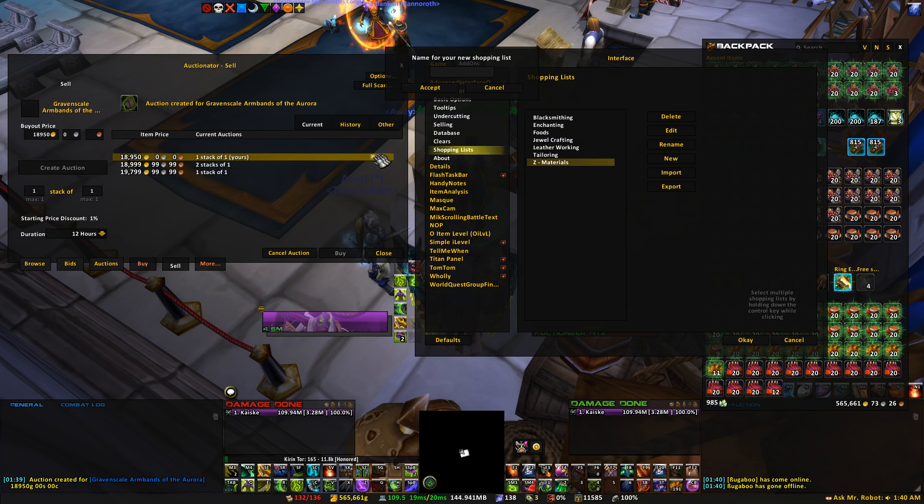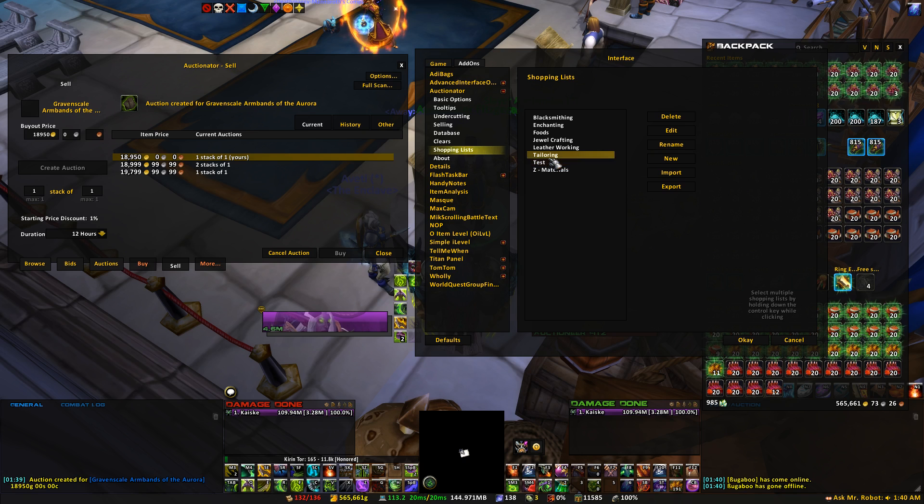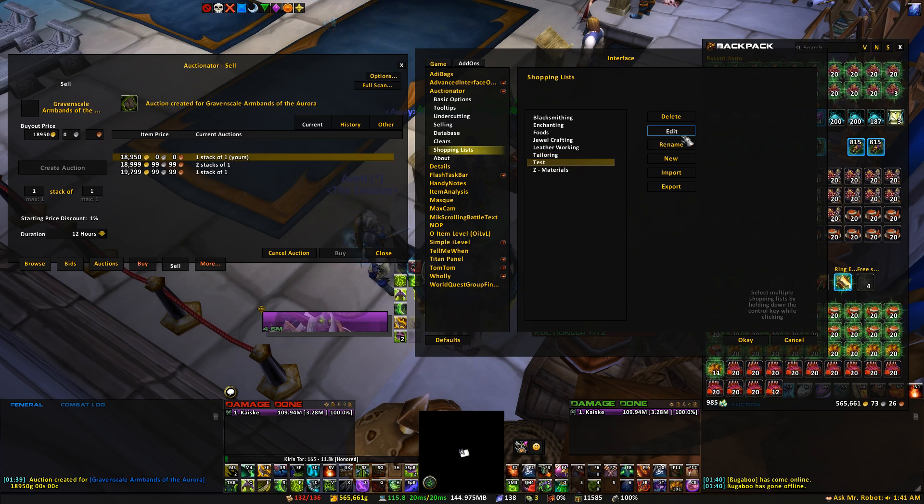In order to create a new list, you can go ahead and create a new one and name it whatever — I'll just name this 'Tess' as an example. So now I've created a new list called Tess. You click Edit and you can start putting anything in here that you want to search. The name has to be exactly what it is — you can't put 'Dreamleaf' with incorrect spelling. It has to be typed exactly how it appears in the game, otherwise the add-on won't know how to search for it.